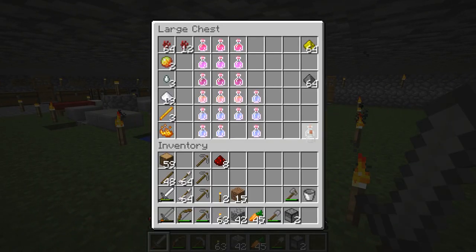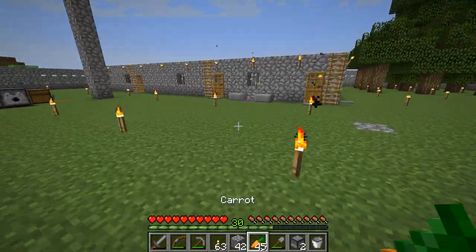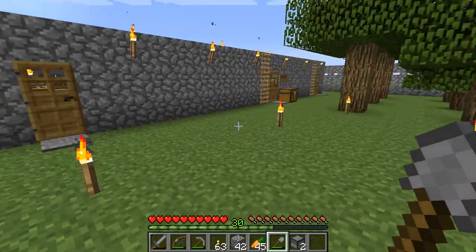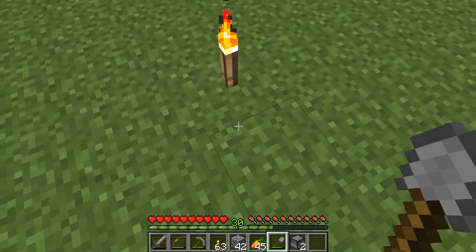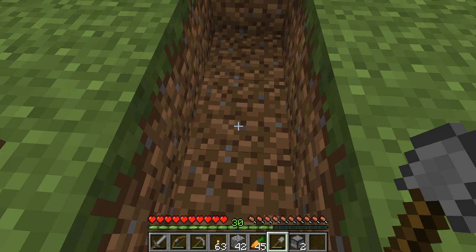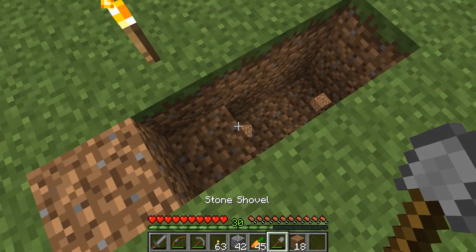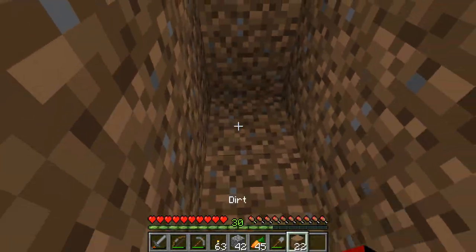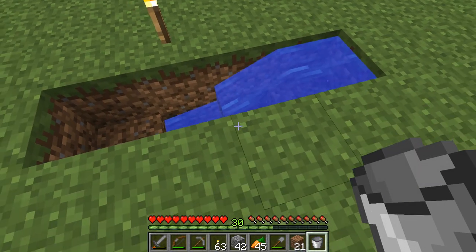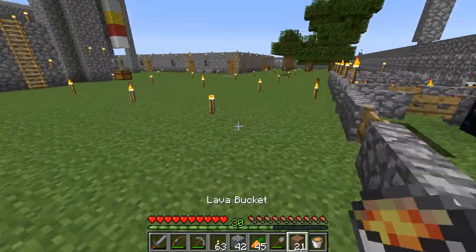I forgot to place the glass bottle right here. We have two glass bottles — we'll just need one more and we can start making another batch of potions. Let me go get some water. I think I'll make one right over here. So I place the water right here, and then on top of that I'm going to put a lava source, and then that's going to be our cobblestone generator.